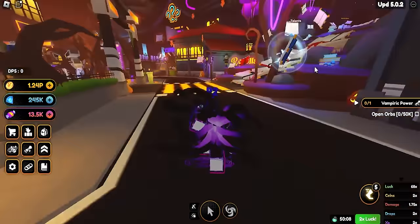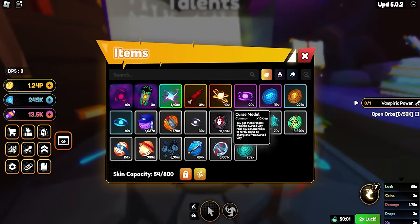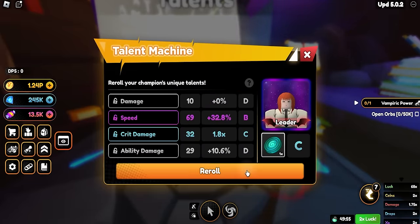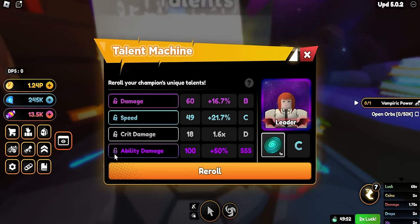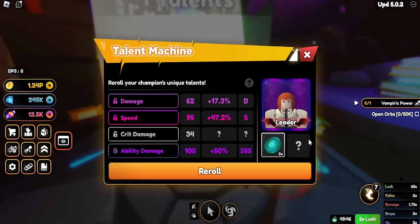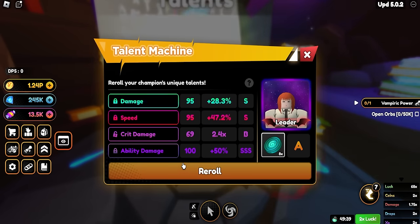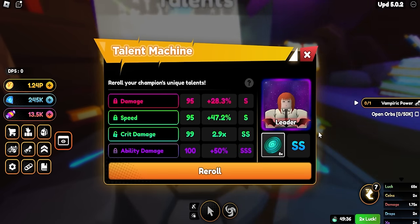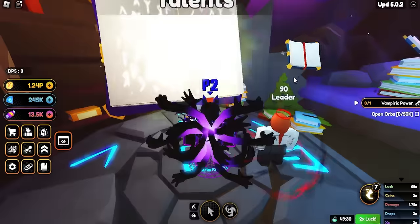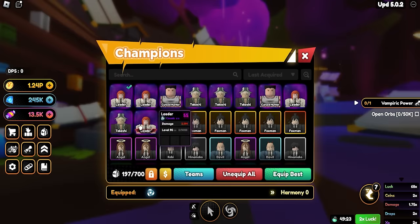Let's do some talent machine rolls - I have 202 of them, which should be enough to get her to S potential. We got triple S on ability damage right away! Then an S on speed. Anything 95 and above is great. Oh my gosh - we basically maxed her out in only about 30 rolls! The only thing I'd want is a little more on one stat, but that was crazy good.